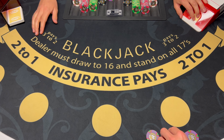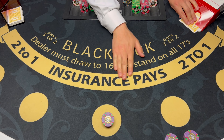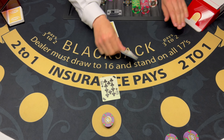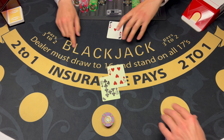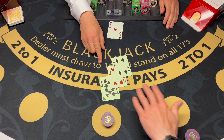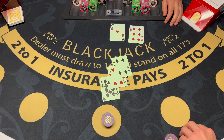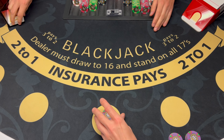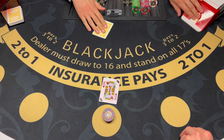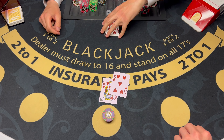Okay, let's see if we can turn the session around. I'm gonna go $2,000. Insurance? No sir. 15 — hit it. 19, no more cards. Hopefully it's good enough. 17, 15. Okay, we'll do one more $2,000 bet depending on how this hand goes. 15.